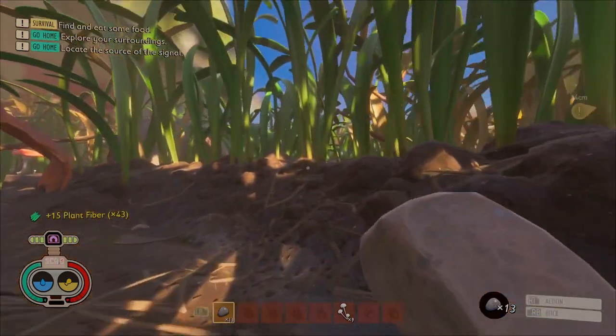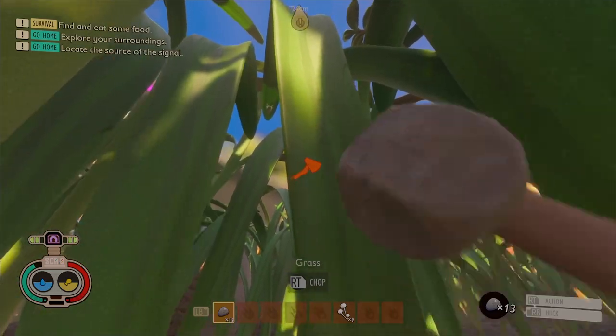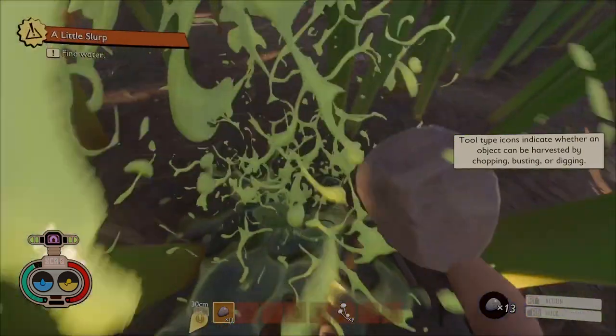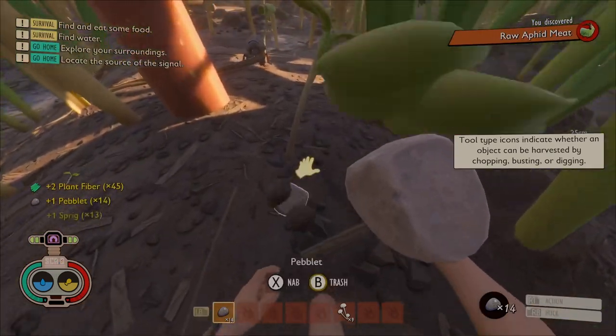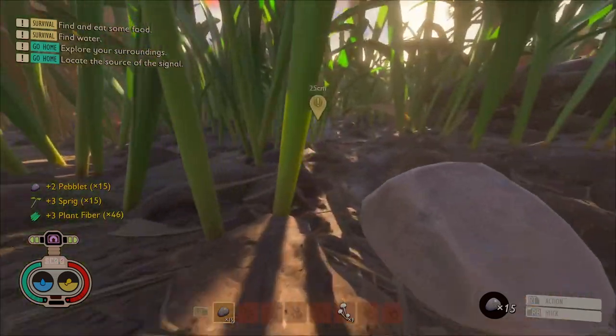I do want to grab two aphids so I can make the aphid slippers. When they're up on the grass like this, just give it a little slap and they will come falling down. Sometimes they will die from fall damage. The slippers are going to give us a bit of a speed boost — it'll just help us move around while exploring.